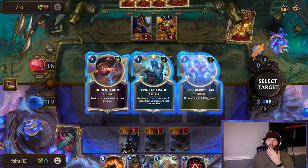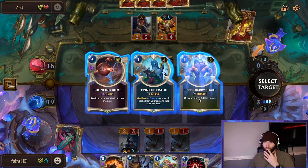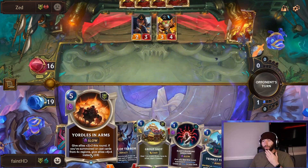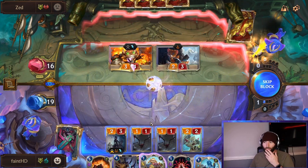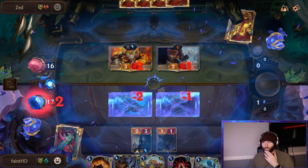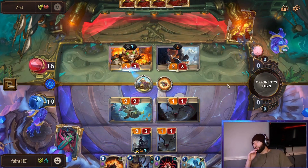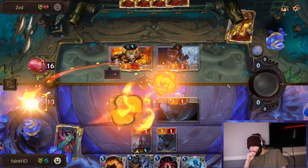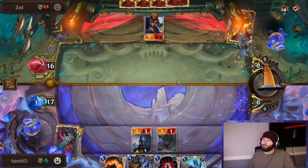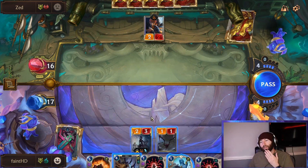I almost want to try to level Elise though. I think the Otter is actually better because of the Yordle in Arms. That will just kill this. I think once again we're gonna open and try to push three damage and try to chip him in range of our Yordle in Arms.